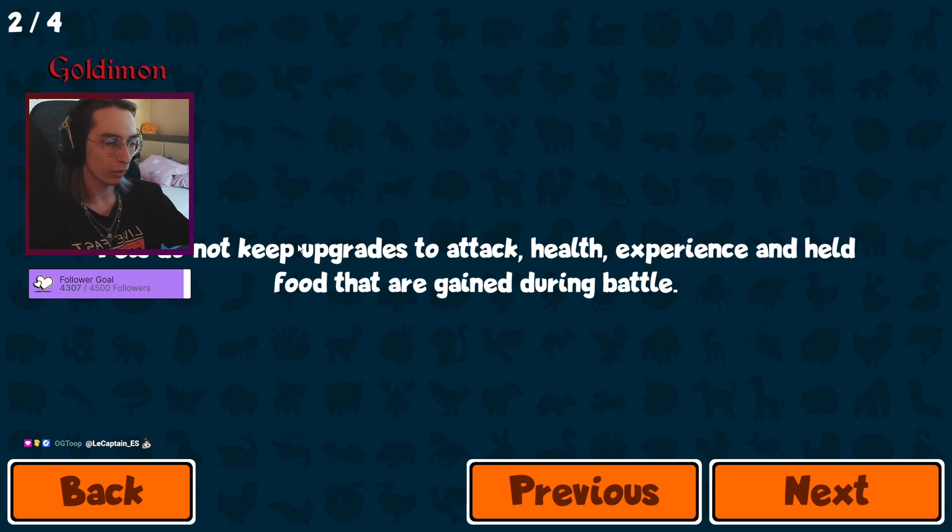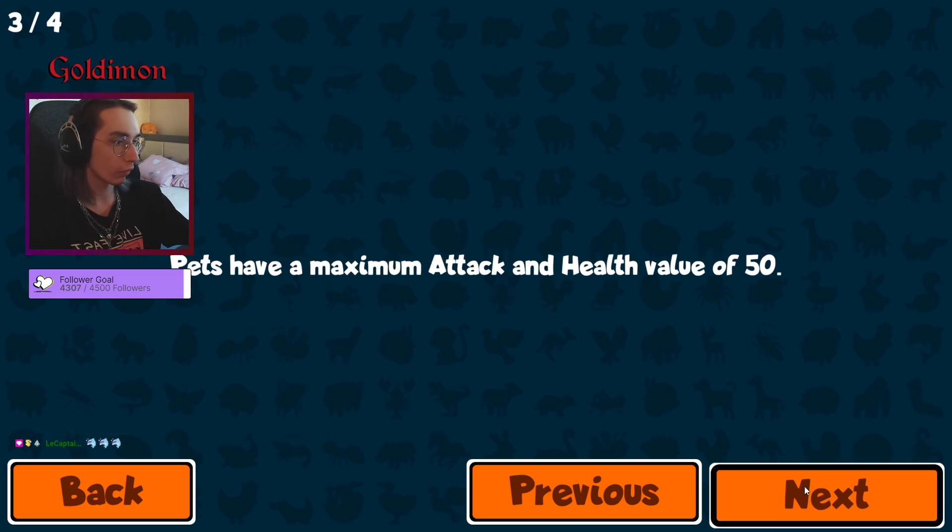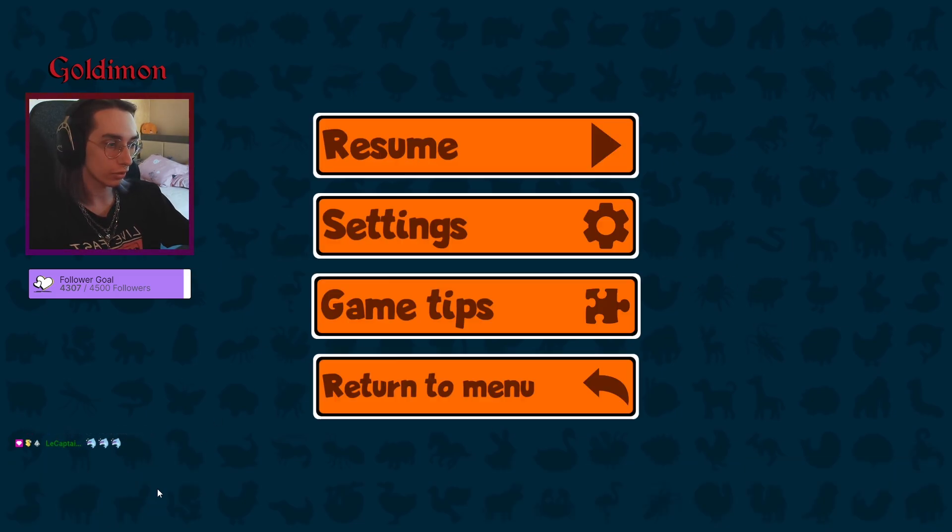We've only got four of them. Upgrades to attack, health, experience, and health that are gained during the battle will have a maximum attack and health value of 50, but sell it one-all for each level.